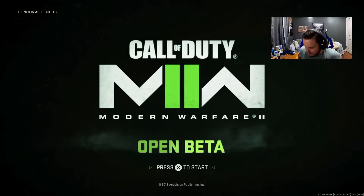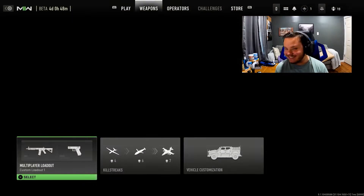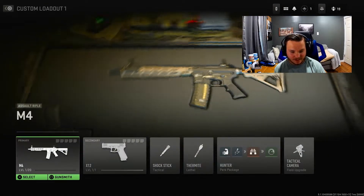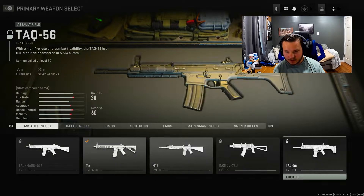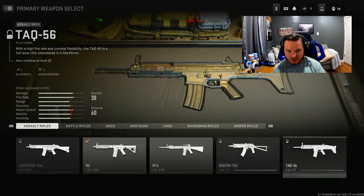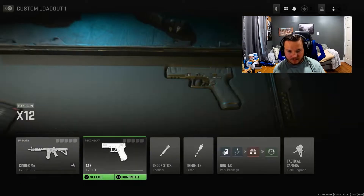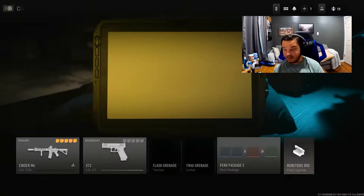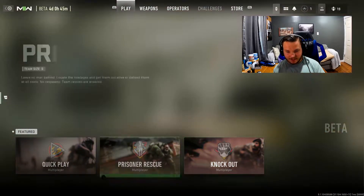Modern Warfare 2, long time coming! This menu is looking really cool. So we got loadouts, and the weapons available in the beta are the Lockman, the M4, the M16, the AK-74U, the TAC, and the Freecon. I have the Cinder M4 — that's really cool. Let's just grab TDM and Domination and play.